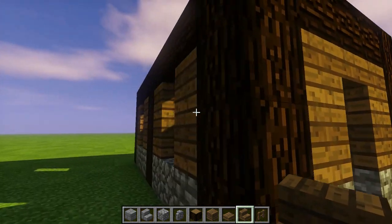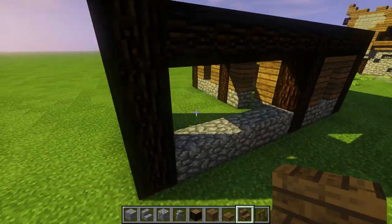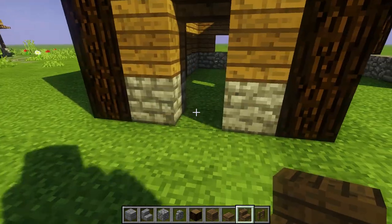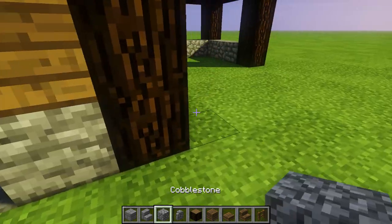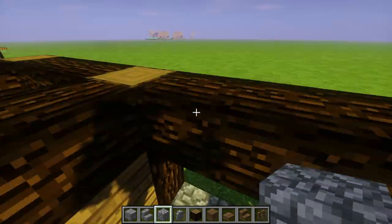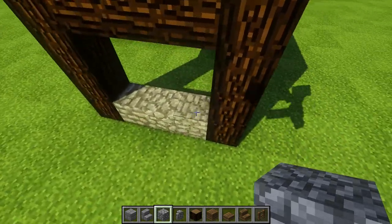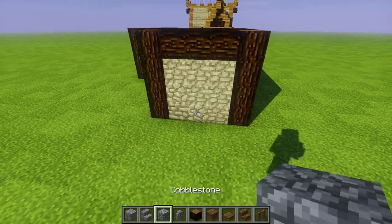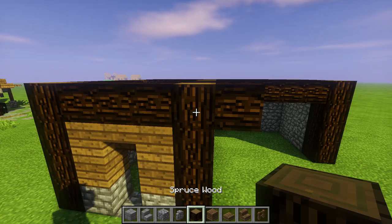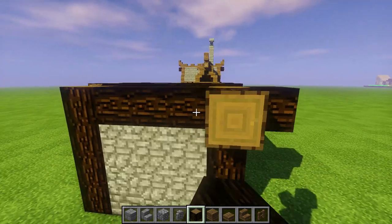Now, upside down stair - put it right there. On this one, upside down stair. Leave that gap open. Upside down stair. Upside down stair. Leave this empty for now. On all of these, just line up your cobble all the way up to the top - same thing on this side. On all these, we're gonna do pop-out logs on the top portions of every single one of these right here.